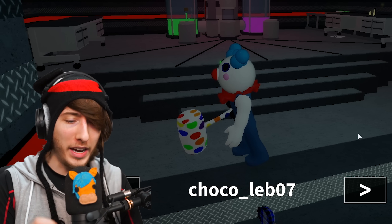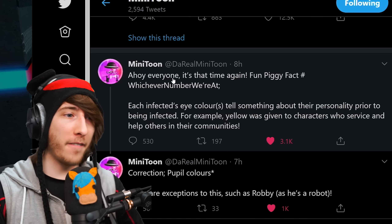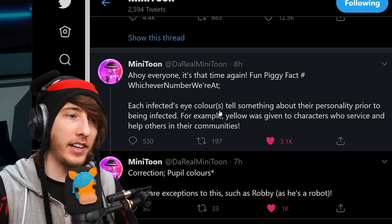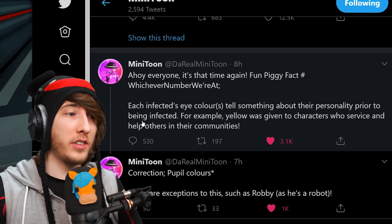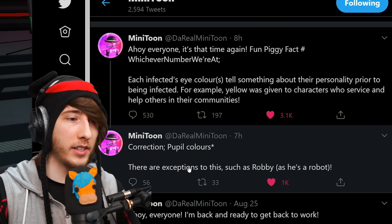So I was playing Piggy earlier today when Minitoon tweeted out something really interesting. He said: 'Ahoy everyone, it's that time again — fun Piggy facts! Each infected eye color tells something about their personality prior to being infected. For example, yellow was given to characters who service and help others in their communities.' He then added a correction: 'Pupil colors — there are exceptions to this.'